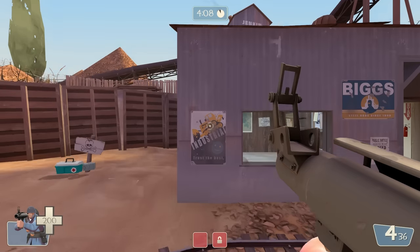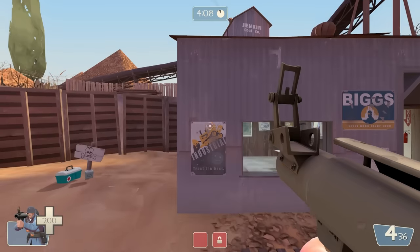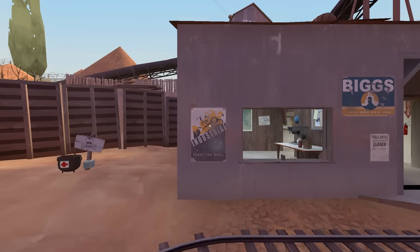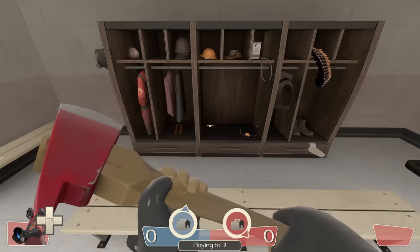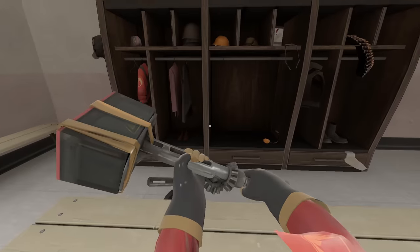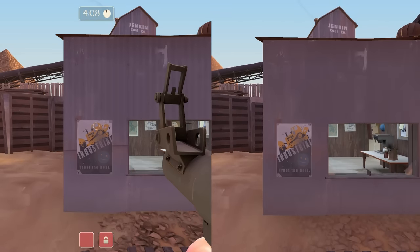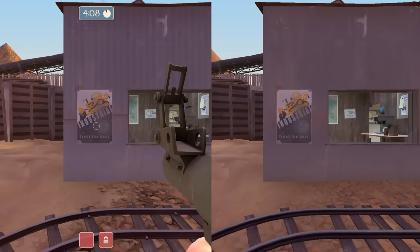I'm fairly certain that we jumped subtly higher in today's TF2 than before. I compared jumping in 2007 TF2 and today's TF2 on Dust Bowl with the exact same coordinates and view angle. Comparing the jump onto the bench in the 2Fort spawn does seem to doubly confirm jump heights were raised, though I can't help but feel like there must be something I'm missing, because there's no reason for them to change something so integral to basic movement.